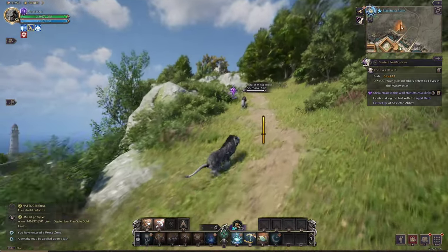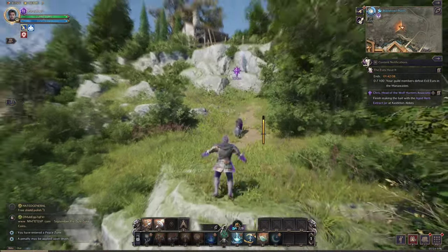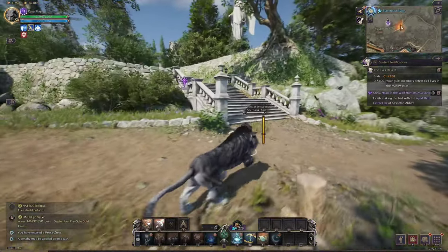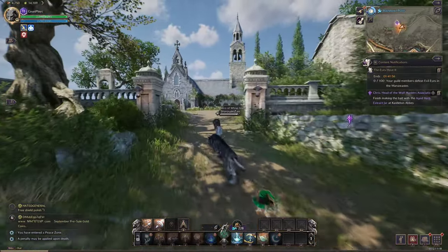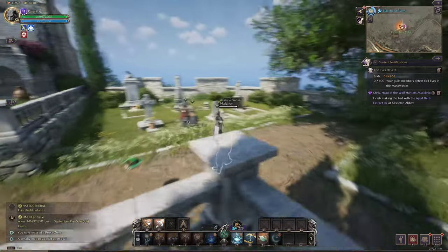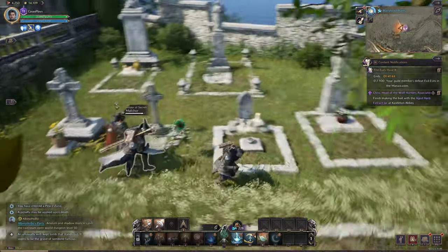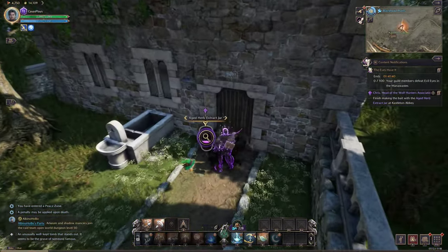You definitely need to look up in this game more often, because it's super easy to miss grapple points or hooks. Found a boomstone, and inside there's the extract jar.